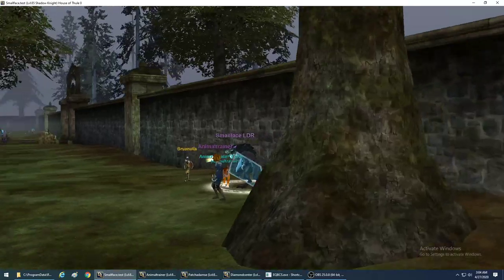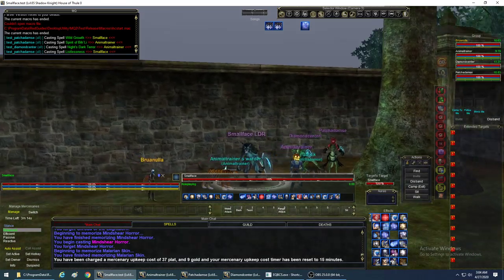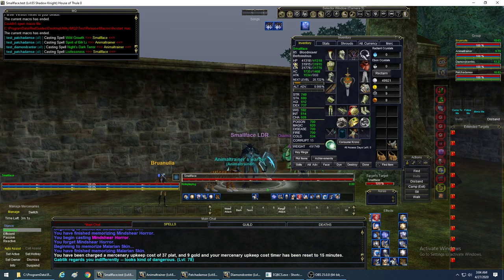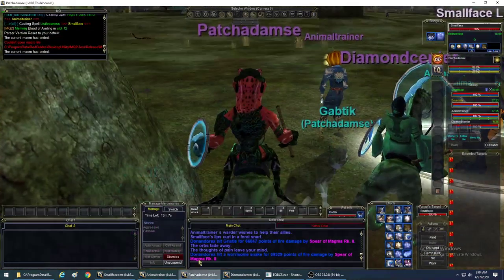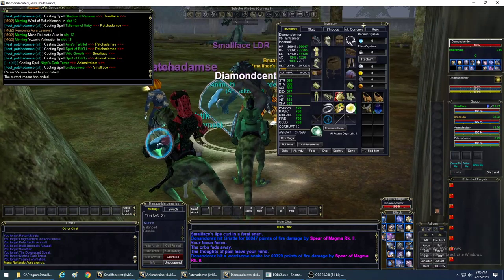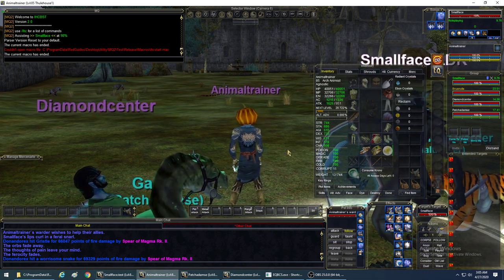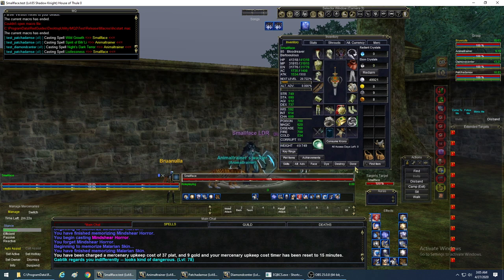We're in the House of Thule in the courtyard - there are other box teams out here. I'm playing this character here - he's level 85, a Shadow Knight. This character is a level 85 Beast Lord - these are fresh heroics from the miracle server copied down to the test server. I have Patch Adams, a Shaman, and The Diamond Center, an Enchanter. Notice they have no spells loaded at all. I've already run IHC Merc but I'm going to run it one more time to show you how it works.